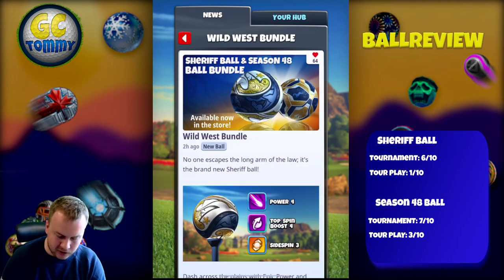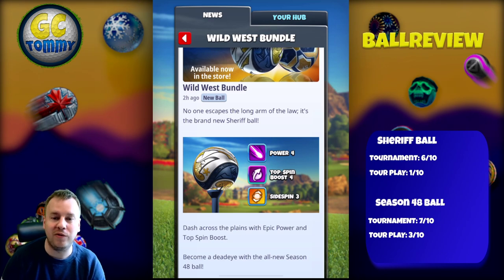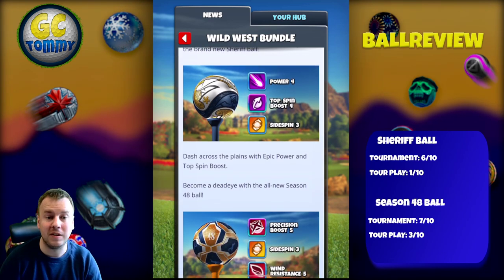No one escapes the long arm of the law — it's the brand new Sherrick Ball: Power 4, Topspin Boost 4, Sidespin 3, and Wind Resistance 0.